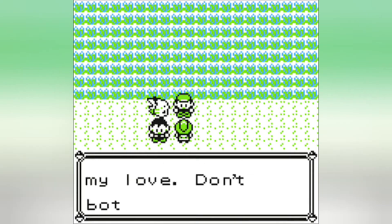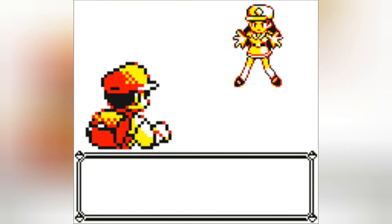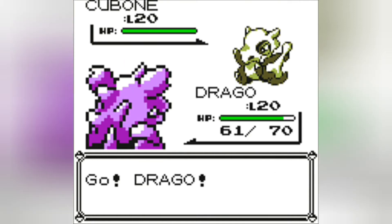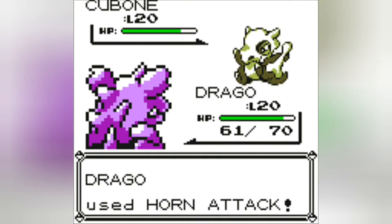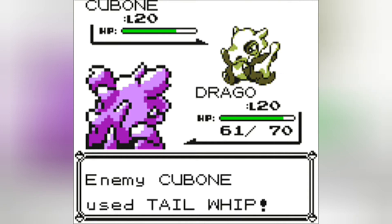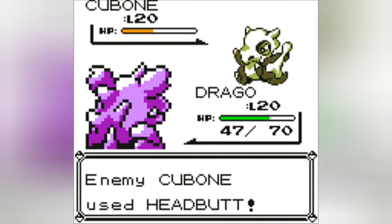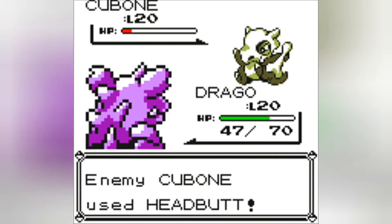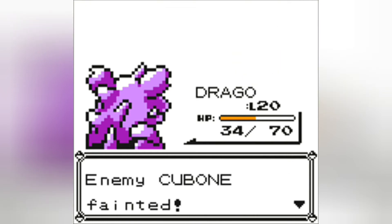I need to get one of you to trade for a Machop. That bone looks a little weird too. Actually, that bone does look pretty weird. Headbutt's not going to do a lot of good there — Drago is a tank. This Cubone is no pushover either. There we are, guys. Cubone's down for the count.